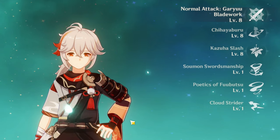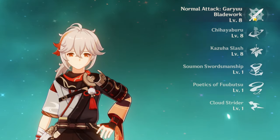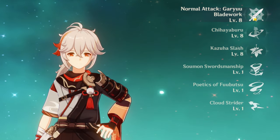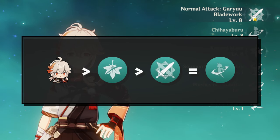Starting off with his talents: since Kazuha is a character whose buffs mainly scale from EM, leveling him up is actually very essential. The leveling priority should be Kazuha level 90, then burst, then normal attack equal to skill.